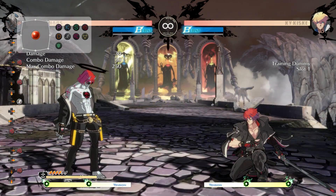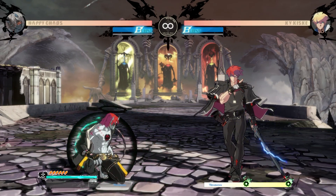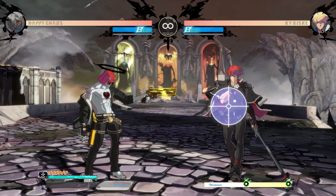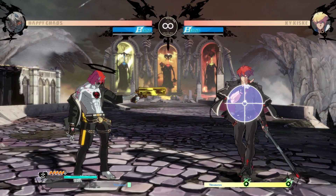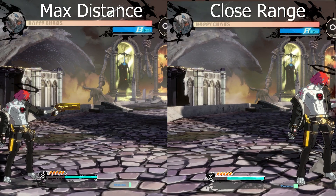While in At-The-Ready, Happy Chaos passively drains concentration, is no longer able to block, and the reticle spawns at a random location around his opponent. He's able to fire at the reticle, which is highlighted in blue if it's going to hit, consuming one bullet and some concentration. Both concentration costs vary depending on how far away he is.